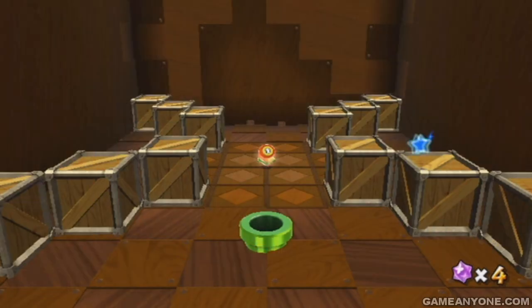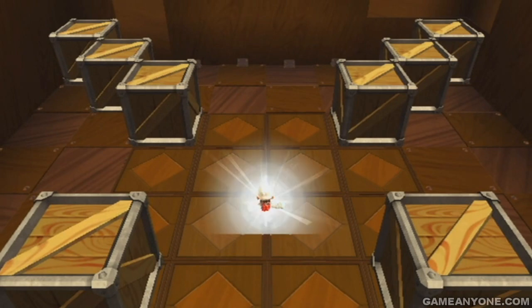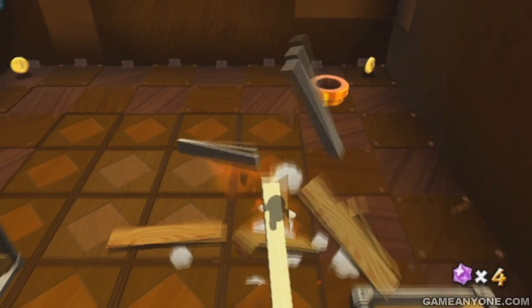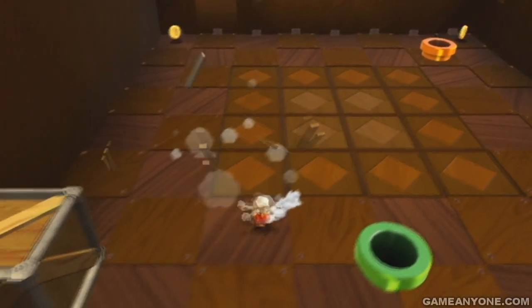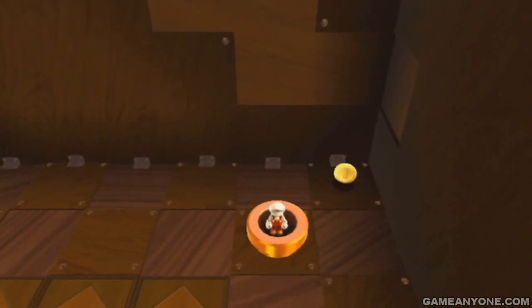Basically, if you've seen this pipe earlier, all you have to do is just kind of jump into it by doing a backflip. Otherwise, all you gotta do is break all these crates here and you'll find that pipe there. Once you're done looking around, there's a one-up in there if you really want it, but who really cares about it to be honest.